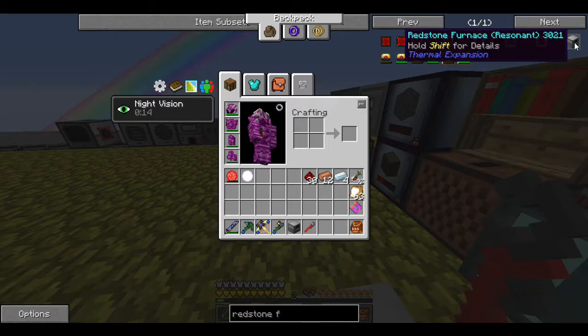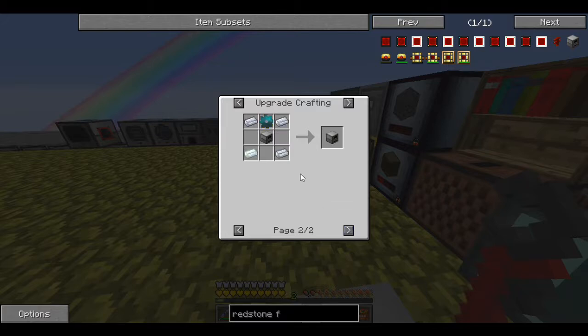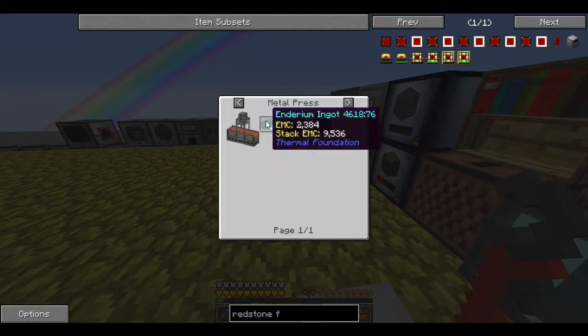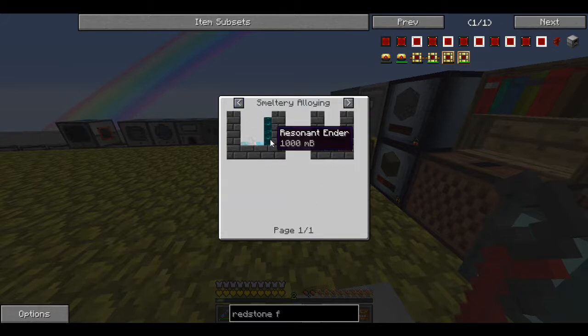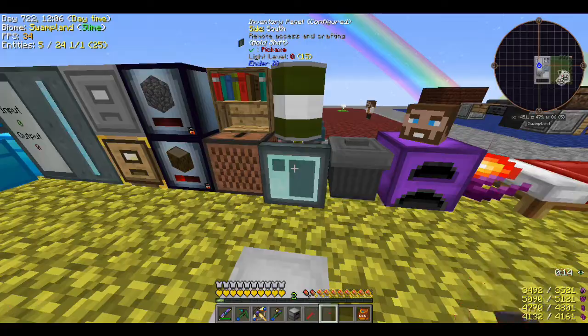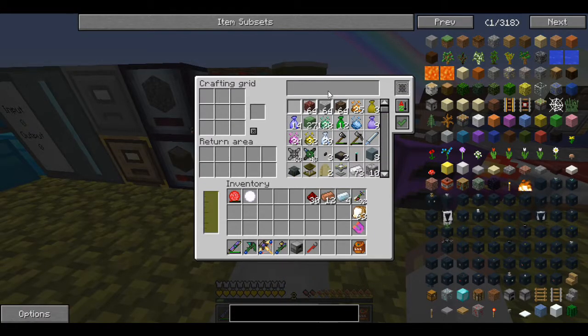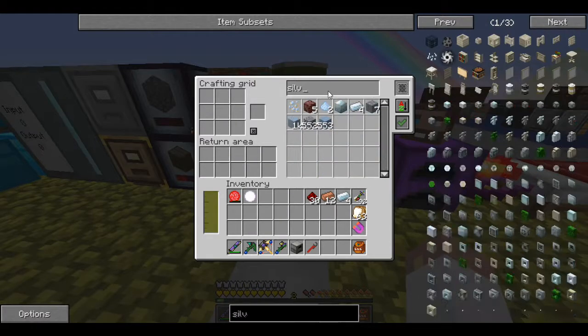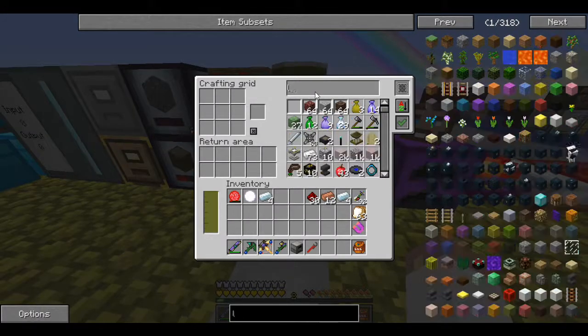We want to get to signalum - I can make the fused quartz for that, and then silver ingots with an electrum gear, or enderium. Enderium is made with resonant ender, shiny, tin, and silver. So let's get some of that out as well - I'll grab four silver for this one.